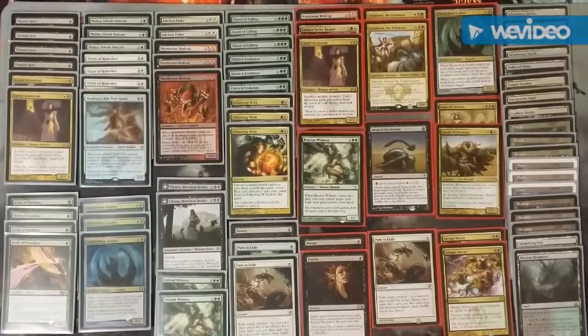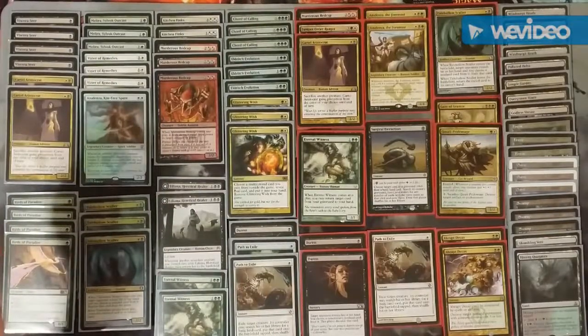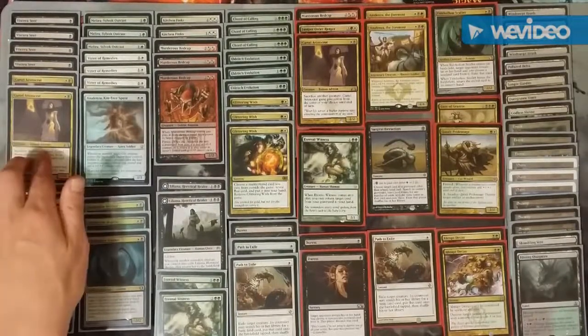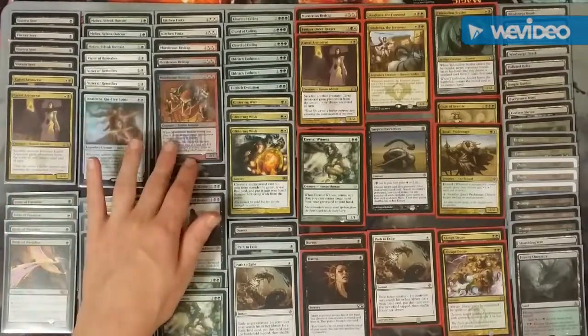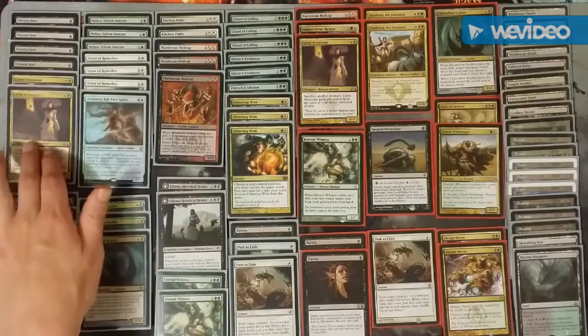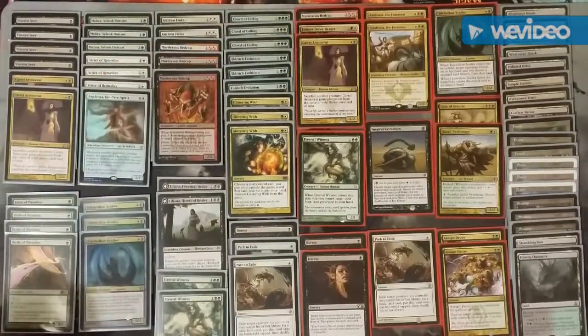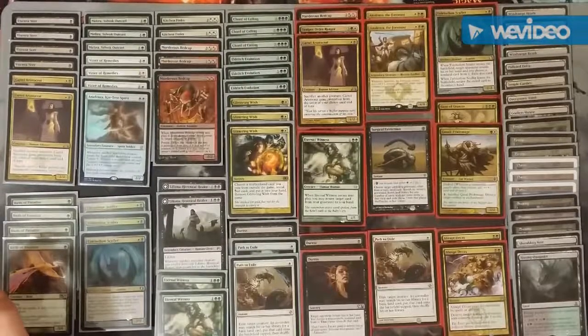I cut down. I'd like to have nine, or at least eight, of something. You can only have a maximum of eight Persist creatures. So I went with six Sacrifice Outlets, seven Persist Stoppers, and five Persist guys. I have nine tutors — three of which tutor for a Sacrifice Outlet — so I didn't feel too bad about replacing those. I really like the turn-one Birds of Paradise into turn-two Eldritch Evolution to find whatever piece I was missing. It was really nice.